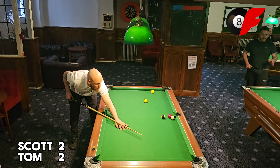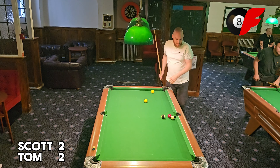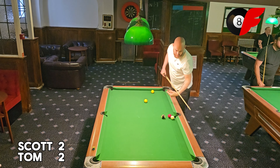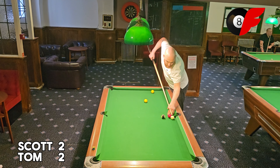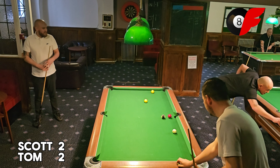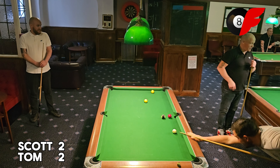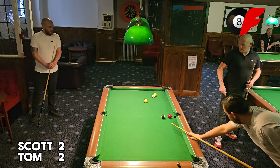Scott's fluking his way through these reds and he's left himself a really sticky pot. He's just checking to see if that ball is touching — I believe it is, which means Scott can play away. This is a perfect opportunity for him to get one of his stitches in. Played it perfectly — Tom cannot see either of his yellows and he's going to have to come off the cushion. As long as he doesn't pot the white ball, that gives Scott a perfect opportunity to go 3-2 up.